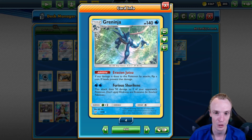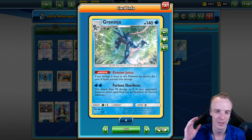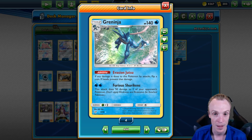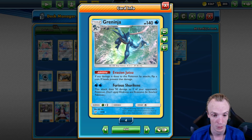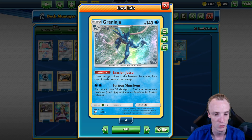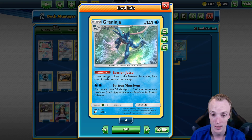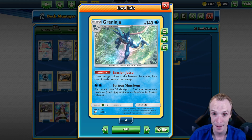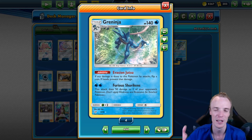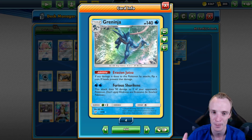And this is absolutely huge. We can get double KOs really nicely with this Greninja. But that's not what makes him good. What makes him good is his ability, Evasion Jutsu: if any damage is done to this Pokemon by attacks, flip a coin - if heads, prevent that damage. And this works on the Bench or the Active, and it can be hugely frustrating for our opponent.